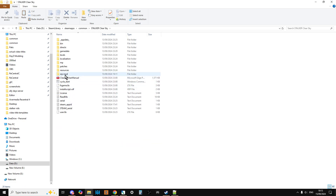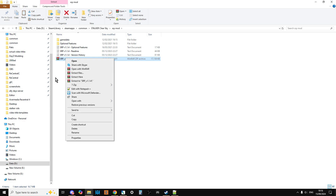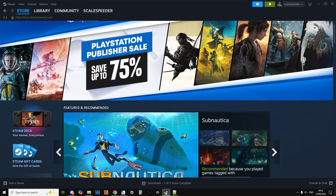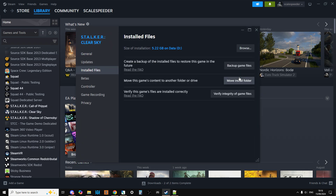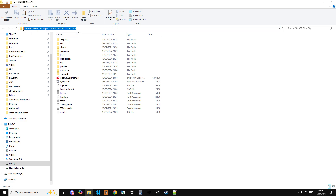I've made a new folder called SRP mod, pasted the zipped file there, and extracted it. If you're not quite sure where your install folder is, go to your library, find Clear Sky, go to Properties, then Installed Files, then Browse. That should open up the window, and you can see the path: D, Steam Library, Steam Apps, Common, STALKER Clear Sky.